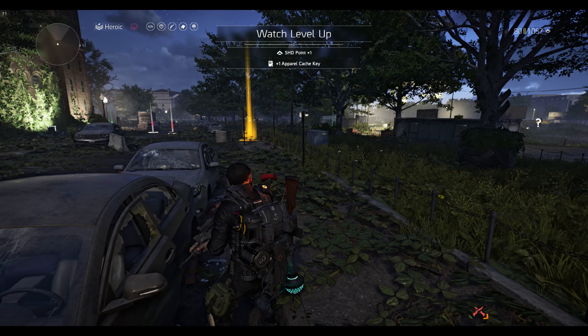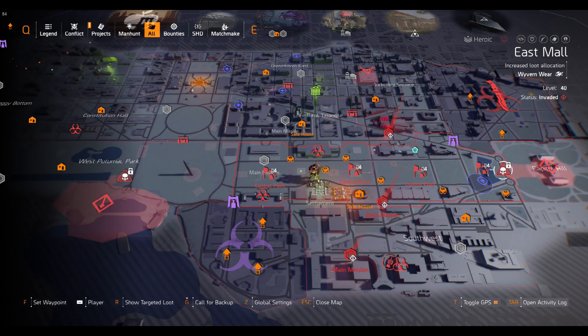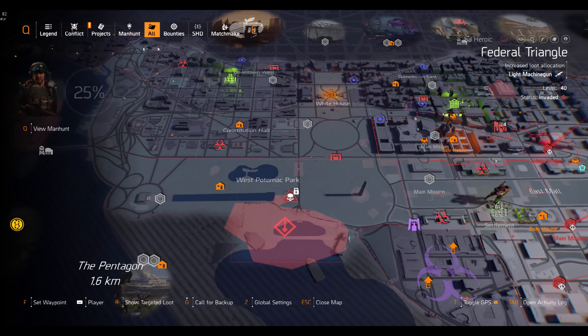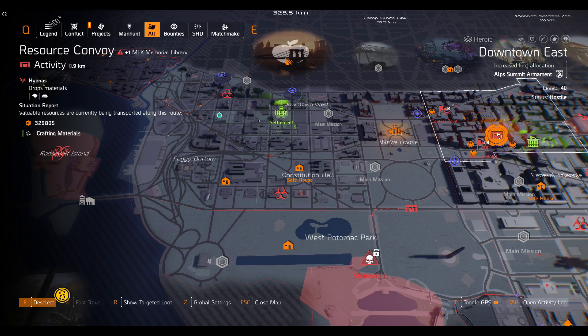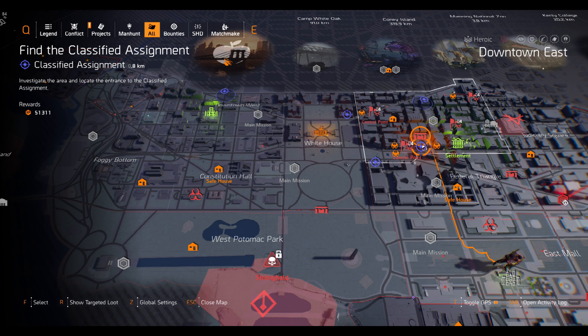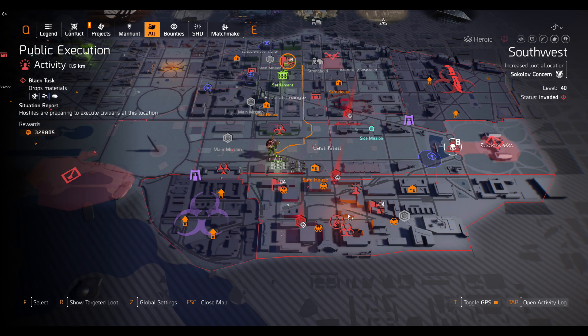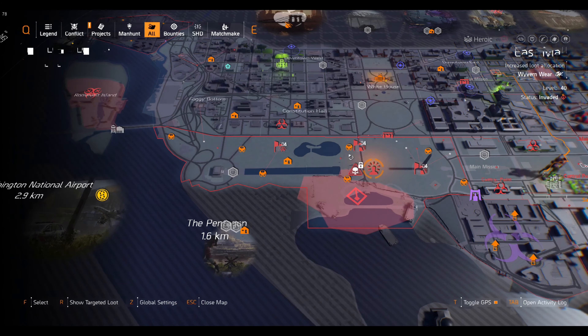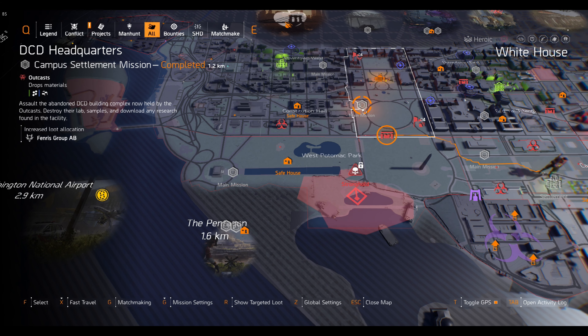Make sure you pick up the green things on the ground because that will get your skills back. Also make sure you pick up any ammo that drops on the ground — you're pretty much going to run out since you can't go to an ammo box. However, running the Gunner specialization will generate ammo as you go around.